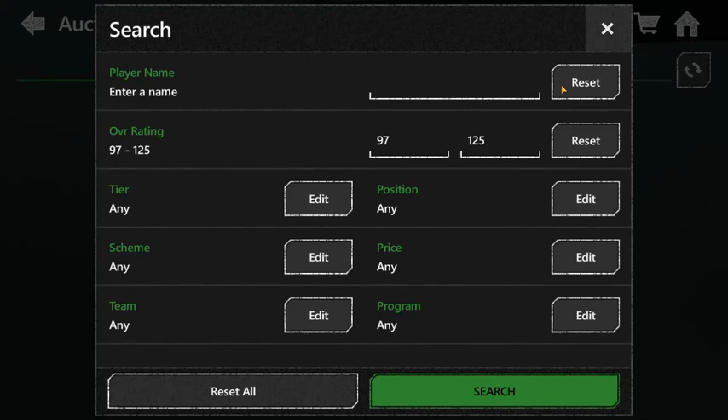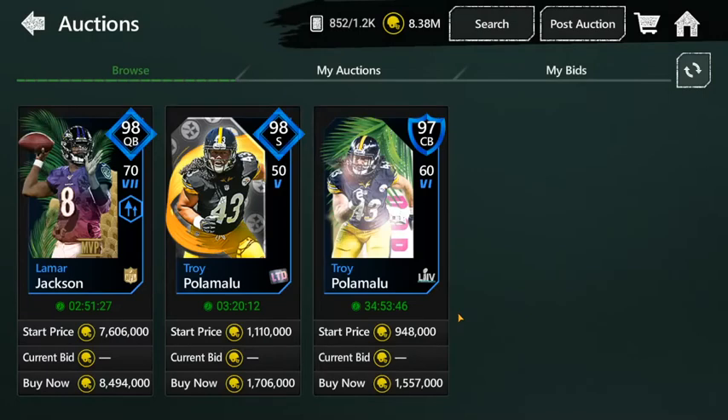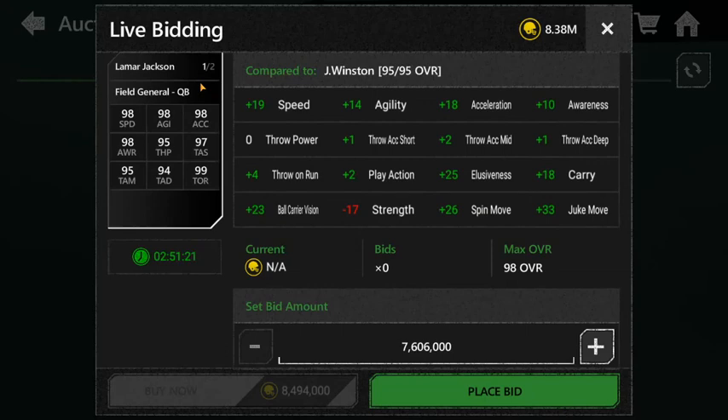For number 1, you guys definitely know who this is. But before I reveal it, if you made it this far in the video go ahead and comment 'position' down in the comments. Number 1 is Lamar Jackson. There's a 98 overall and the stats are insane — 98 speed, 98 agility, 98 acceleration, 98 awareness, 95 throw power, 97 throw accuracy. That is just god tier everything — you cannot go wrong with Lamar Jackson.